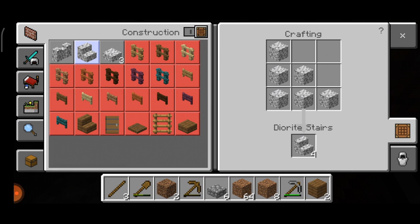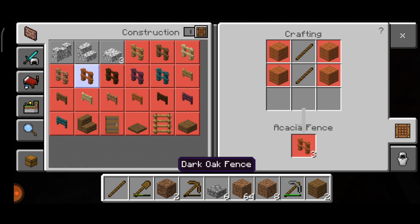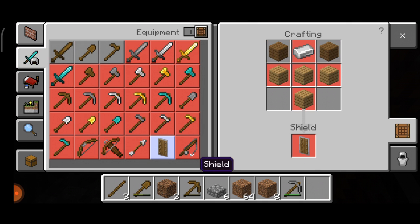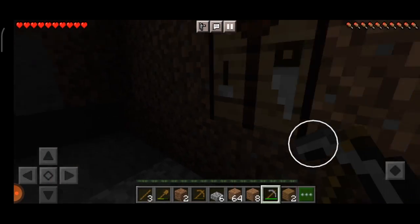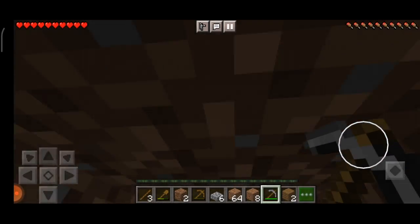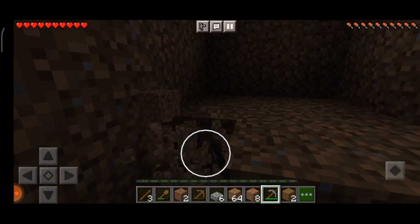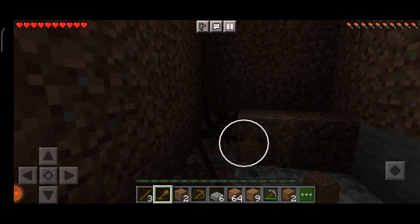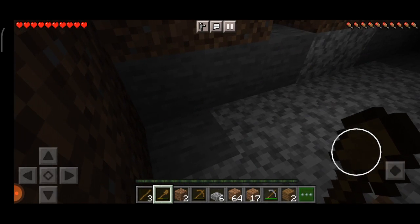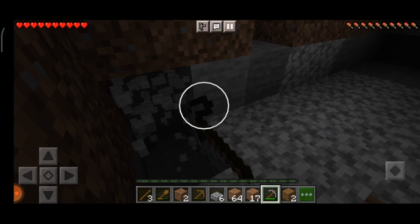Get out, diorite, I hate you! You can make some things with diorite but they look gross. Oh, a warped fence gate — that's going to be amazing. It's probably getting dark outside because it's getting dark in my base. I really need coal — just give me some coal. I thought I was using my wood pickaxe but I was using the stone one.